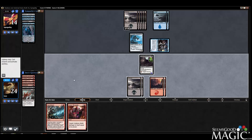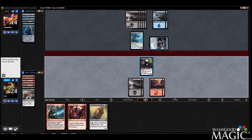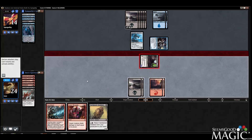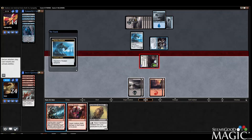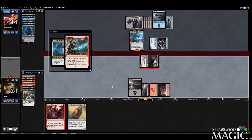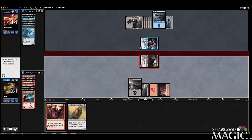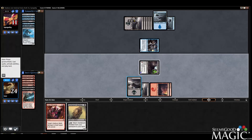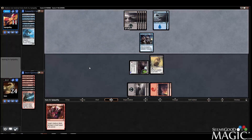No play — sure. Skeleton! Just got rid of Aristocrat though. Now we just Geist Blast, get our damage in. I guess we play the Skeleton.